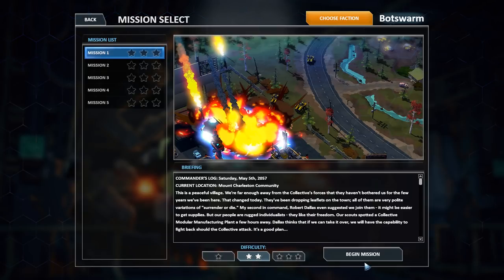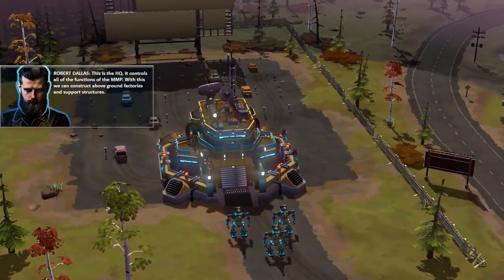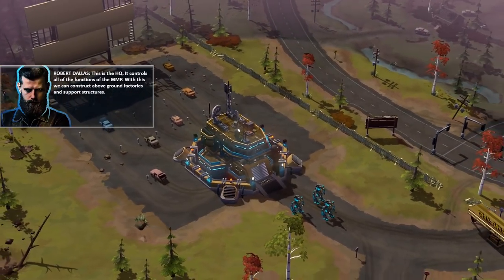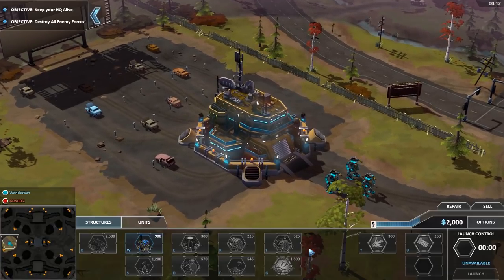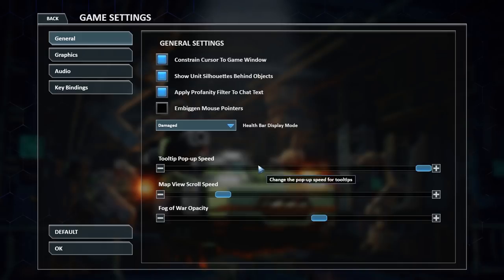So mission one looks about the same. Let's just do this — I'm not going to care about lore, mainly because the campaign's not even done. This is the HQ; it controls all the functions. With this, we can construct above-ground factories and support structures. Can I pause? Well, I can pause by going to options.